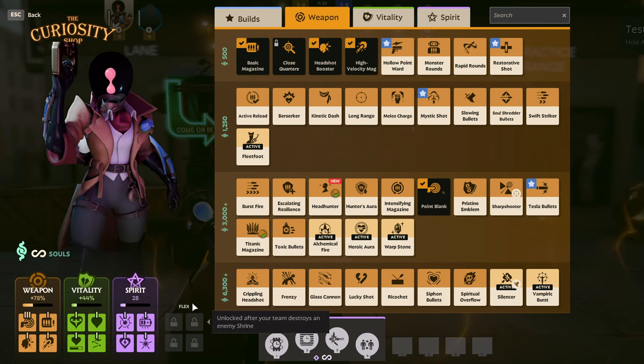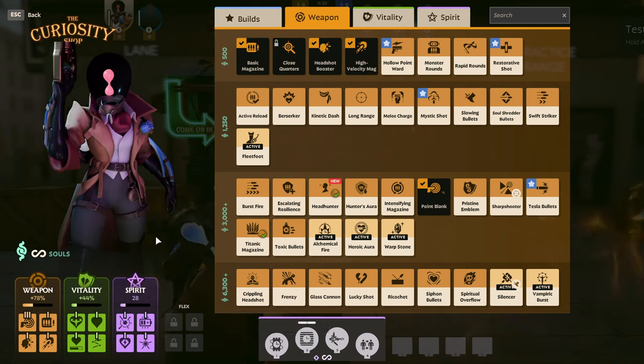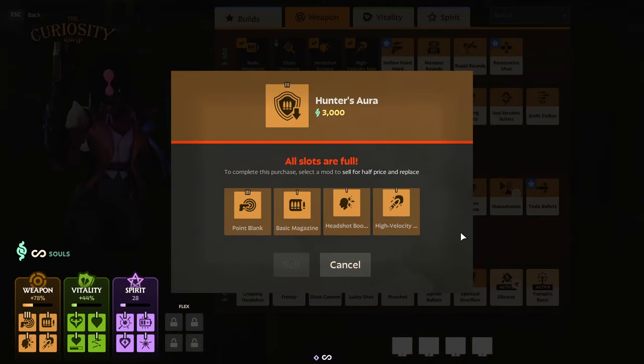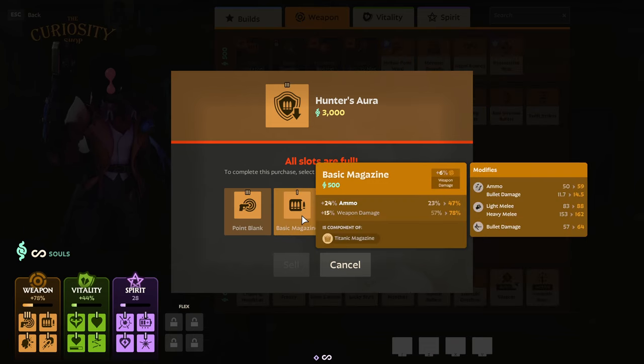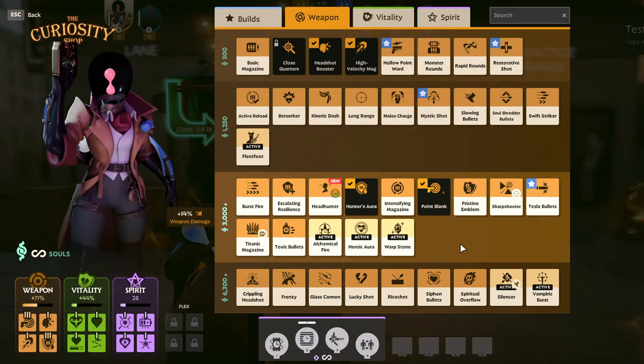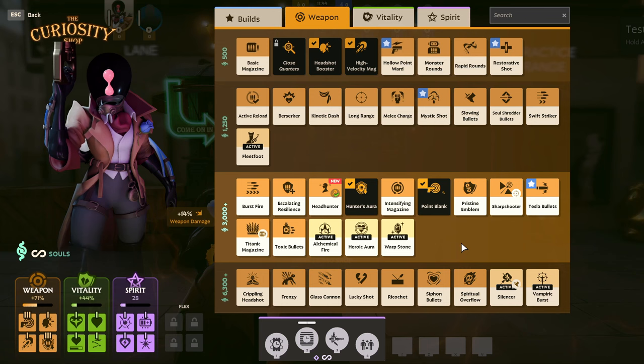Now let's talk about what happens if you don't have enough item slots when you try to purchase an item. If this happens, a window will appear asking you to sell one of your current items. A good rule of thumb is to sell the lowest tier items you have first — so if you're trying to purchase a tier 3 weapon item, sell a tier 1 weapon item since they give the fewest stats. Be mindful of item components though, because you may not want to sell those while building up to their bigger upgrade.